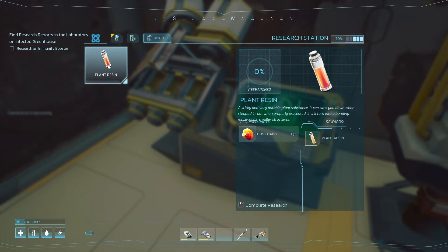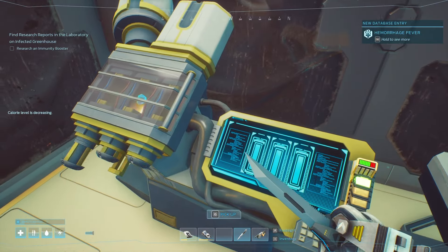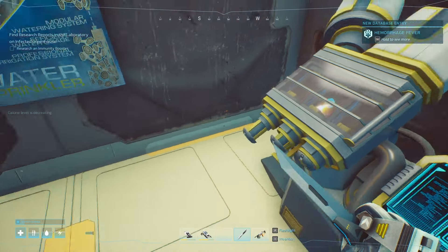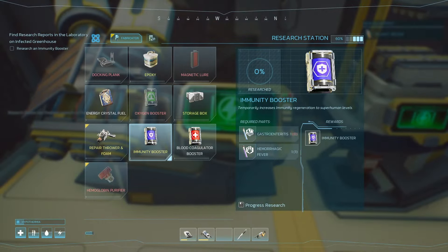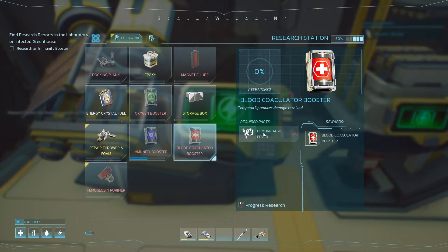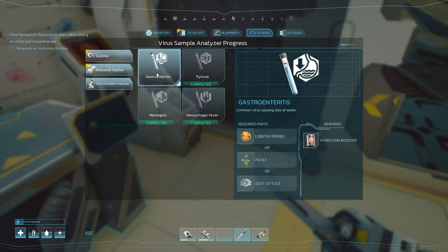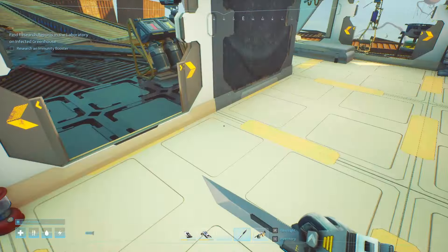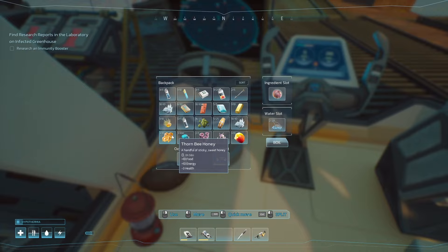We can actually make plant resin from dust daisies — nice! What if we can plant dust daisies? That would be awesome. Immunity booster — oh, we need gastro. How do we get gastro? Gastro: lobster pepper, potato, or dust lettuce. That's the colander — I didn't need that. Maybe I'll just cook it. Damn, that honey just disappears so quickly.